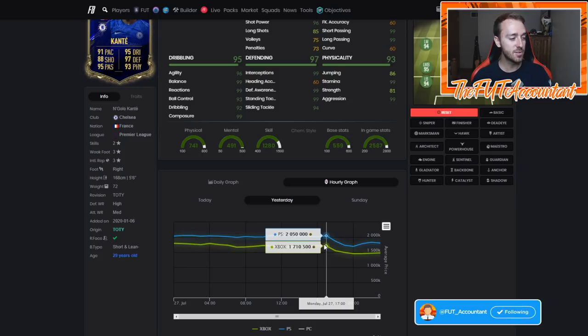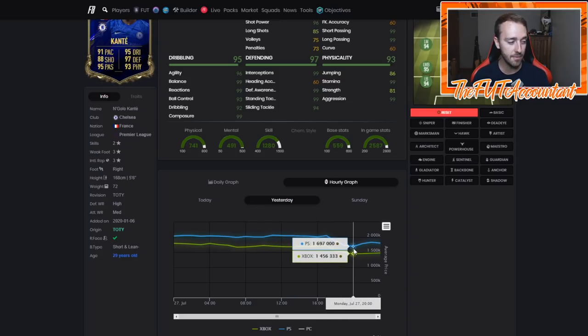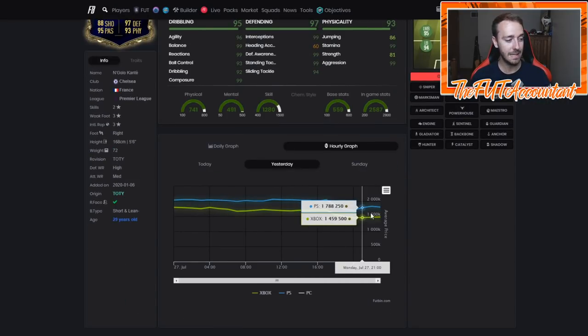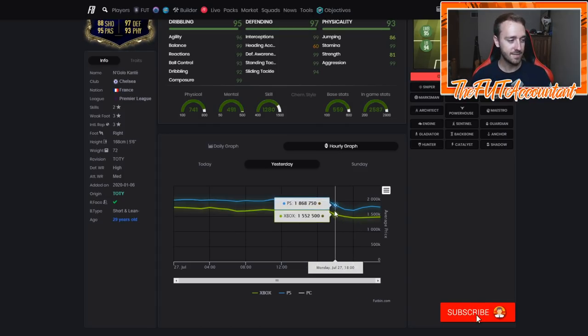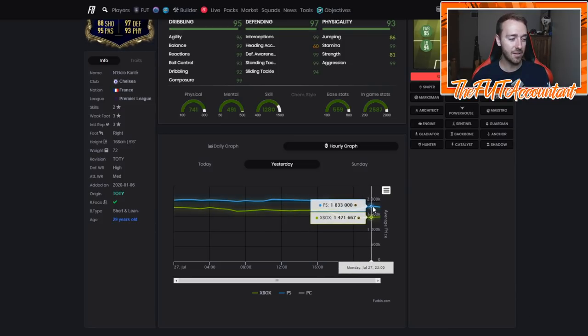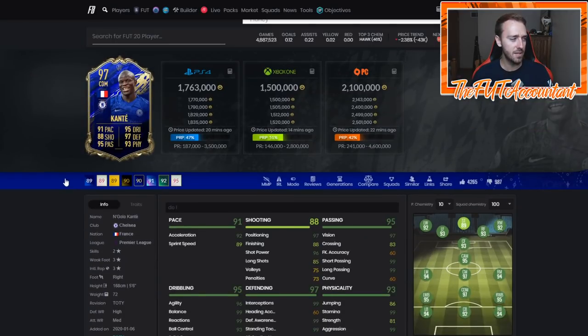Kante was 2.05 million this morning and dropped to 1.7 on PlayStation and 1.4 on Xbox. He has bounced back a little bit on both consoles. Anytime there is panic selling on a very meta out-of-packs card, Kante goes from 2 million down to 1.7, 1.69, all the way back up to 1.83 a couple hours after — just because people saw that card drop literally 300,000 coins and said 'I'm picking it up, that's too cheap.'